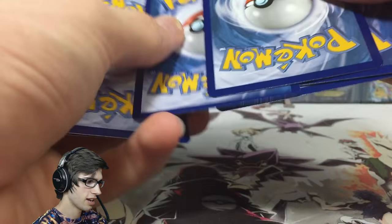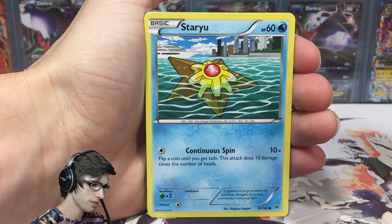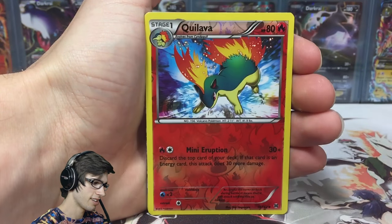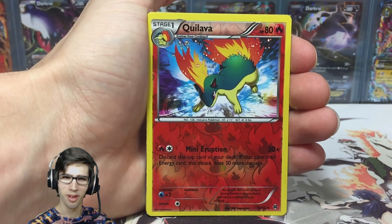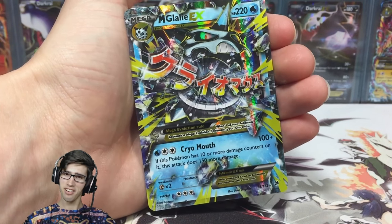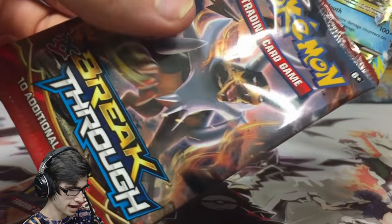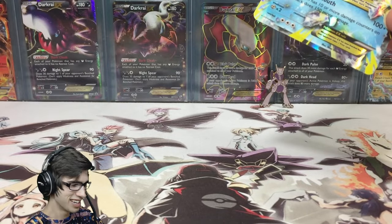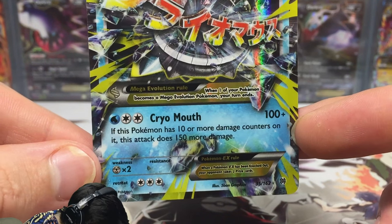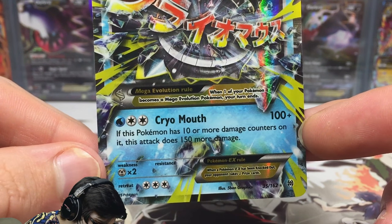Let's see if we picked the pack with the goods. We have a Meowth, Bronzor, Staryu, Skiddo, Paras, Gogoat, Swirlix, a Frogadier, a Reverse Quilava with Mini Eruption, and the final pull of this Mega Mewtwo X blister pack opening is a Mega Glalie EX! So the theory comes through — Zoroark Break pack and Houndoom pack one both struck out, but Houndoom pack number two came through. We got Mega Glalie EX with 220 HP, with Cryo Mouth which does 100 plus damage depending on damage counters — if this Pokemon has 10 or more damage counters on it, the attack does 150 more damage.